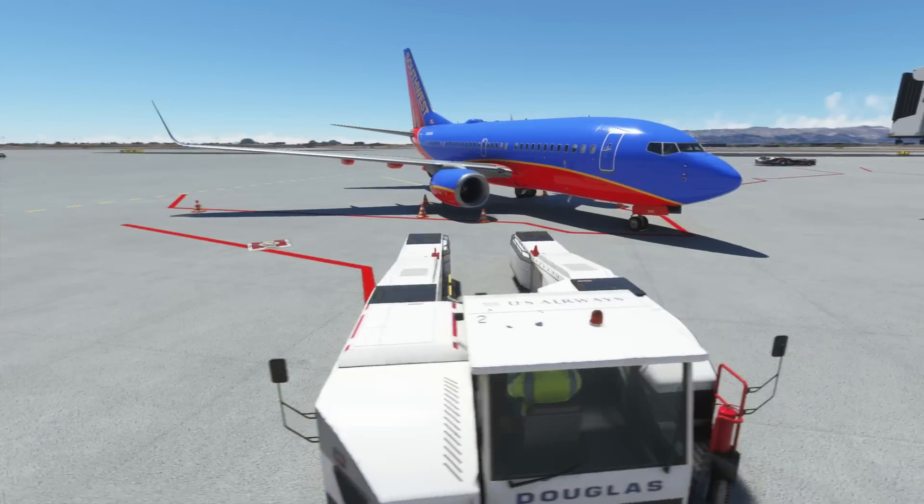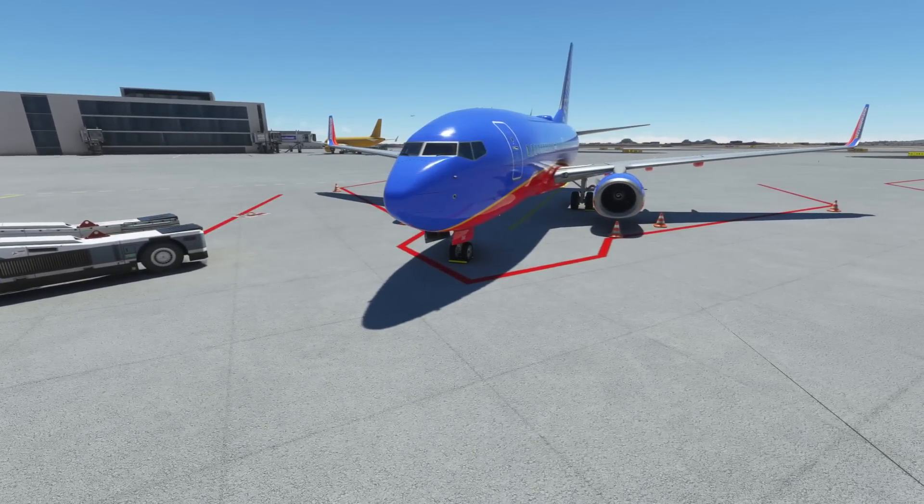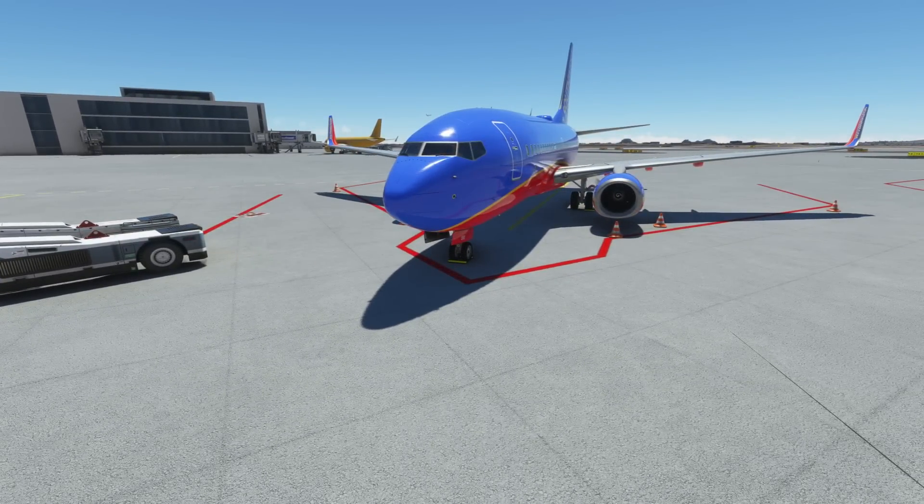Today we are using the PMDG 737 with the Southwest Airlines livery. One thing you want to make sure if you're using something like PMDG: you want to make sure you clear out their ground services first — the stairways, any of their pushback equipment, their fuel truck, whatever it may be. Same thing with any other aircraft that has its own ground service equipment — you want to get those away.